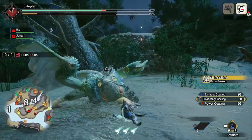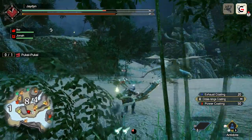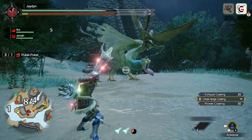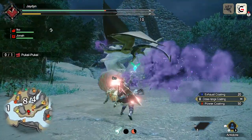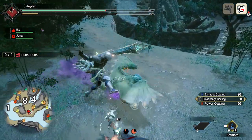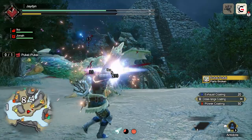Finally, let's go over playstyle strategy with range vs melee. Range hunters using a bow and the various bowguns should use slicing ammo, if available, to sever Puke's tail when needed. Bow users in particular should focus on Puke's head and avoid the poison shots at all cost, while using dash juices to maintain stamina and stay on the move.